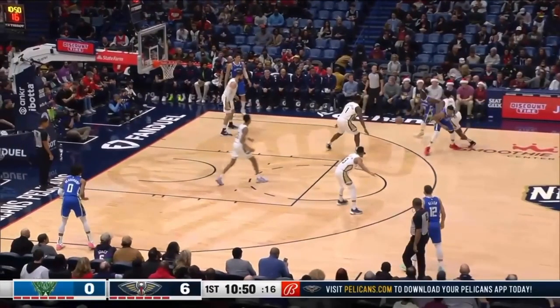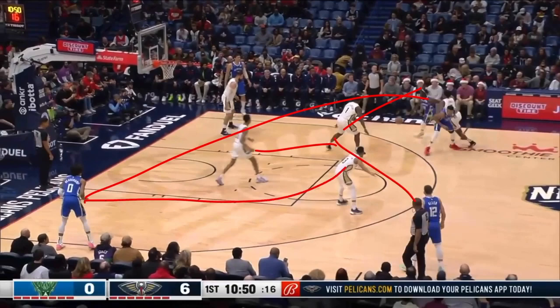Please get Drew Holiday out of the lane here. Hedge. First of all, the sideline's right there. So the second he hesitates, picks up his dribble, brings his dribble back, you can recover. But in the meantime, now I can have backside help right here. And now if a skip pass is made here, this player can go here and you can X out.